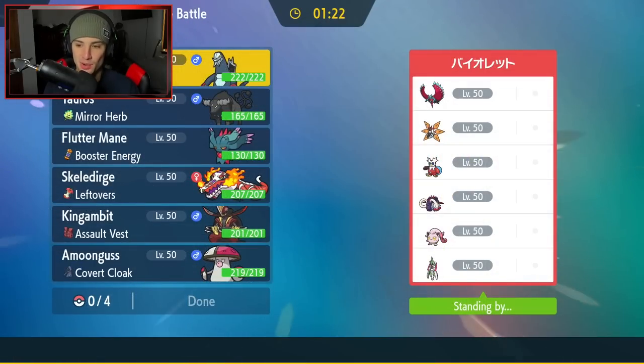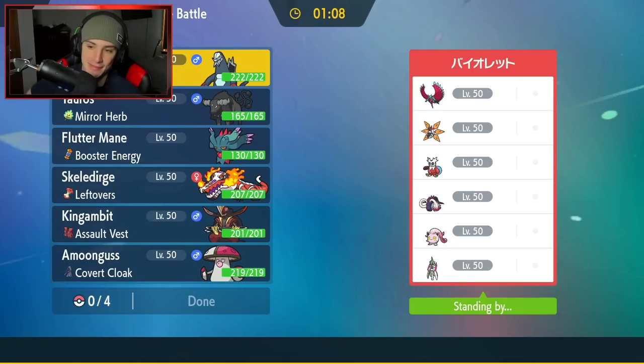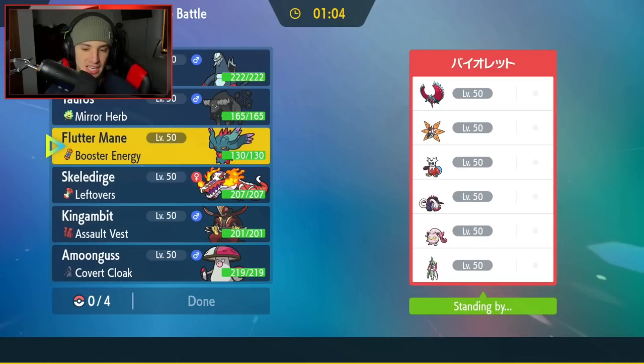First match coming at you guys — we're going up against a full Paradox team: Roaring Moon, Iron Moth, Iron Bundle, Great Tusk, Scream Tail, and Iron Valiant. This team's looking stacked. Hopefully we can grab a win here in match number one. The Delibird's always a problem — it seems really tough to deal with, so I kind of need somebody with priority. Gambit's not going to be bad.